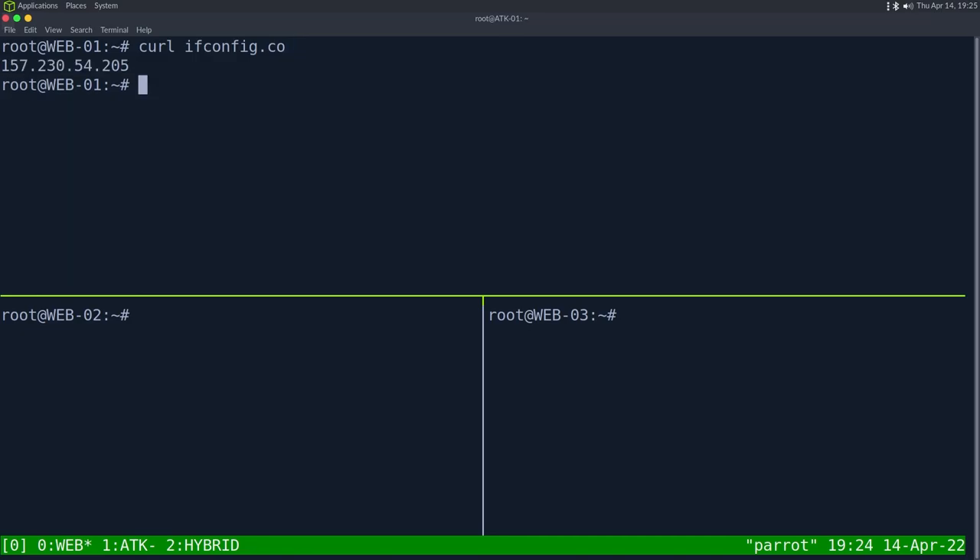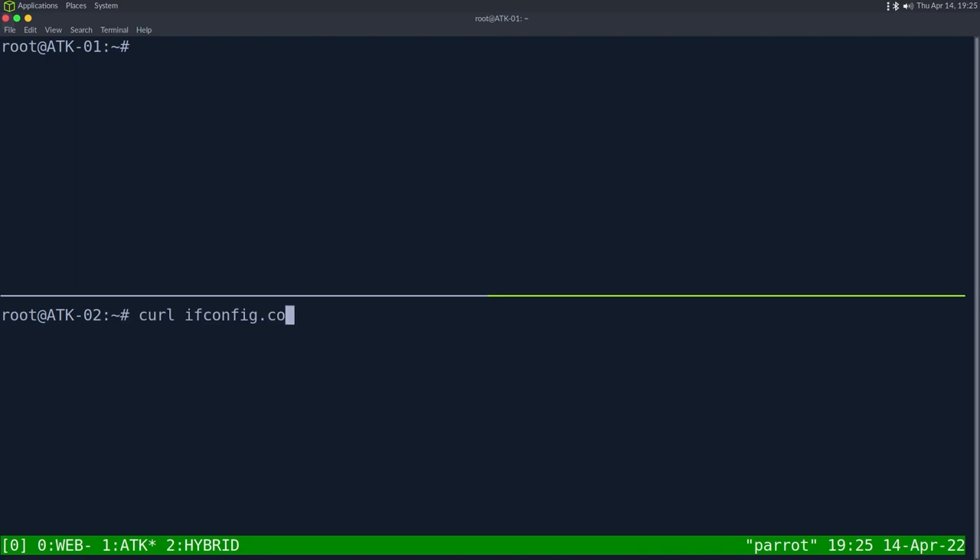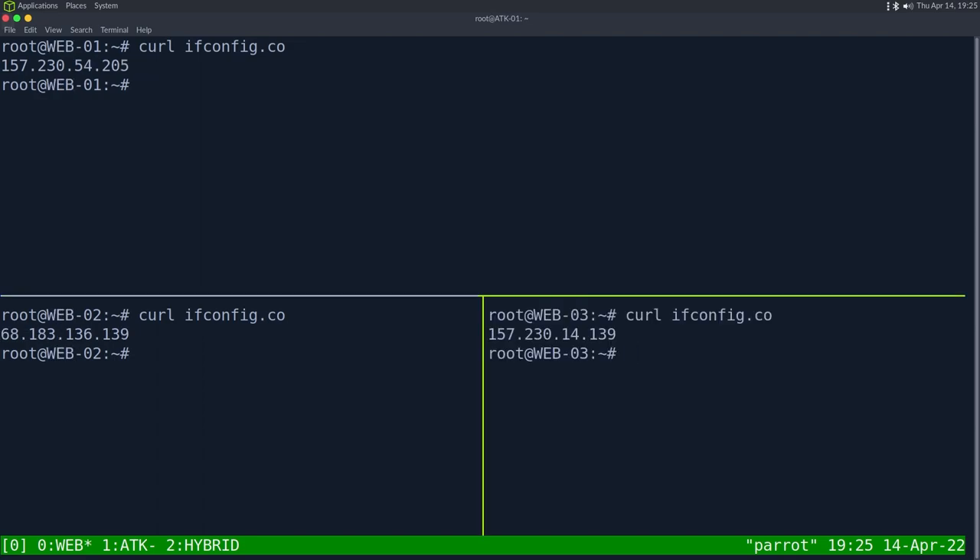To start, we have three different web servers on DigitalOcean, so every web server has a routable IP address. We also have two attacking servers to test the web servers' banning ability. At the end of the video, web servers two and three will be configured to report everything to server one — so if someone attacks web server one, all the other web servers get the block list immediately.